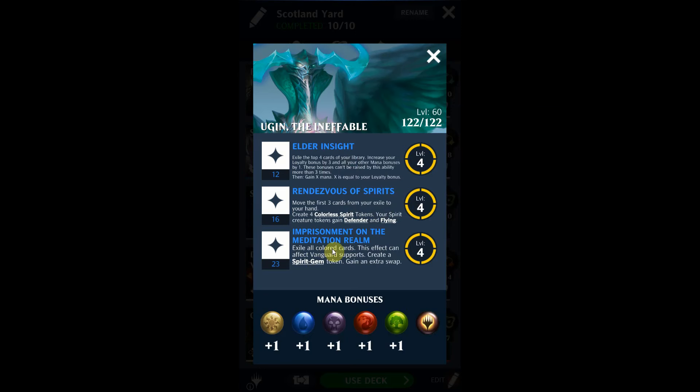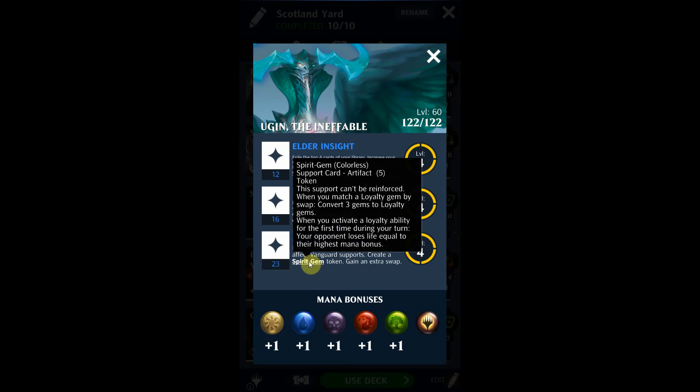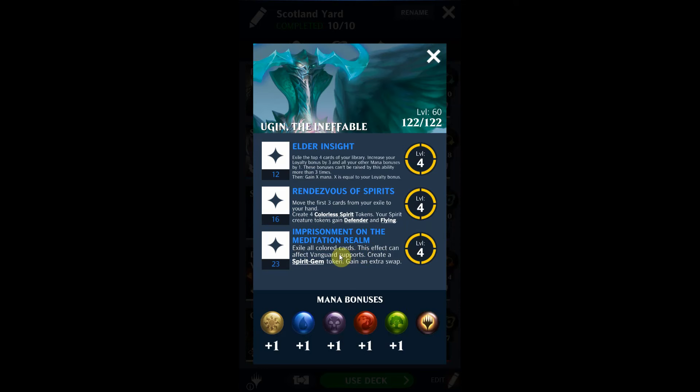The third ability, Imprisonment on the Meditation Realm, exiles all colored cards — and this effect can affect vanguards and supports. It creates a Spirit Gem token that can't be reinforced, grants an extra swap, converts three gems to loyalty gems when you match a loyalty gem by swap, and when you activate a loyalty ability for the first time each turn your opponent loses life equal to their highest mana bonus. Spamming this is a total win-win. Use Golden Wish and Faith Bound Judge to recur it repeatedly.